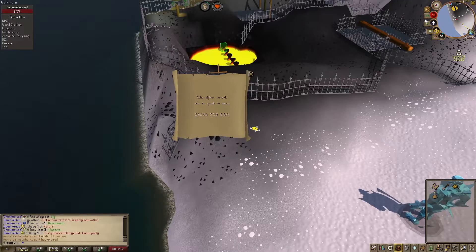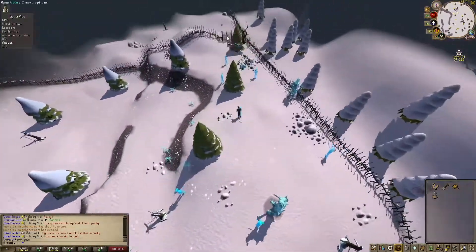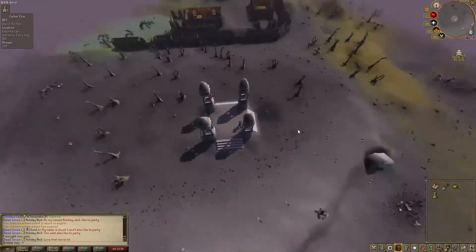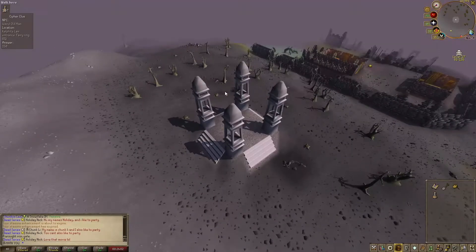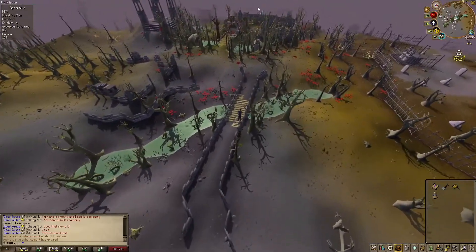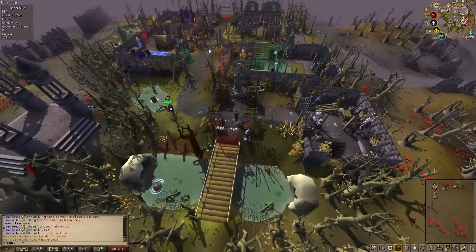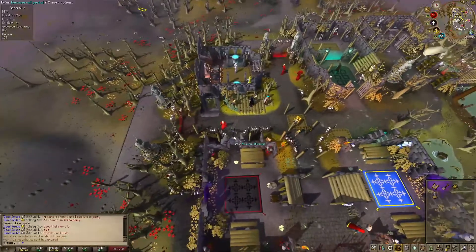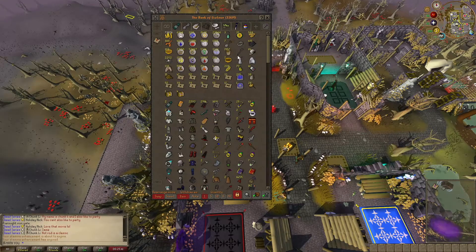We got another one. Alright, that's how you do a wilderness clue scroll. Now I want to show you what you do after you finish your wilderness steps. You finish your steps, you pass through the barrier. This is very important — you want to go through the free-for-all portal again. Do not use the pools of refreshment. You enter the free-for-all portal, grab the clue, grab your spade.